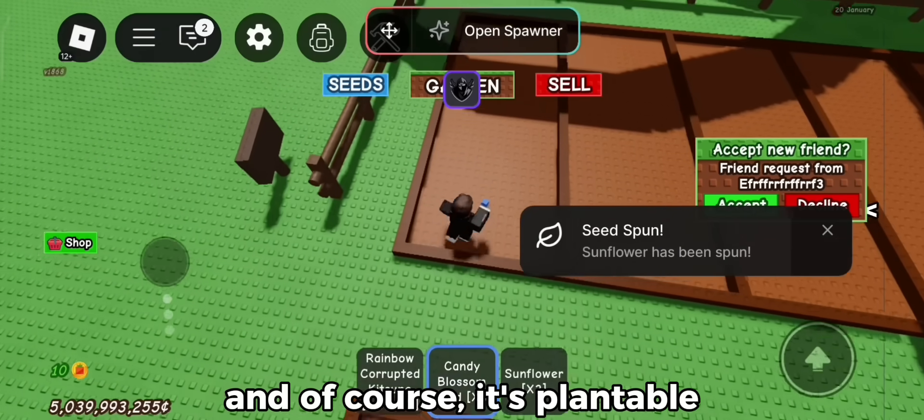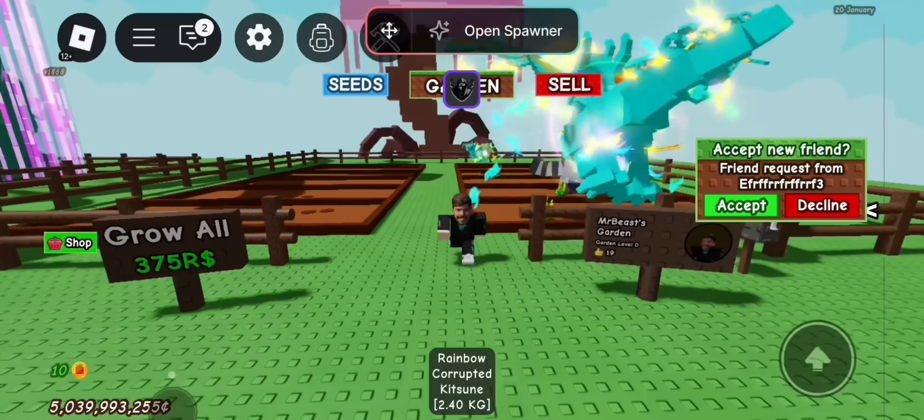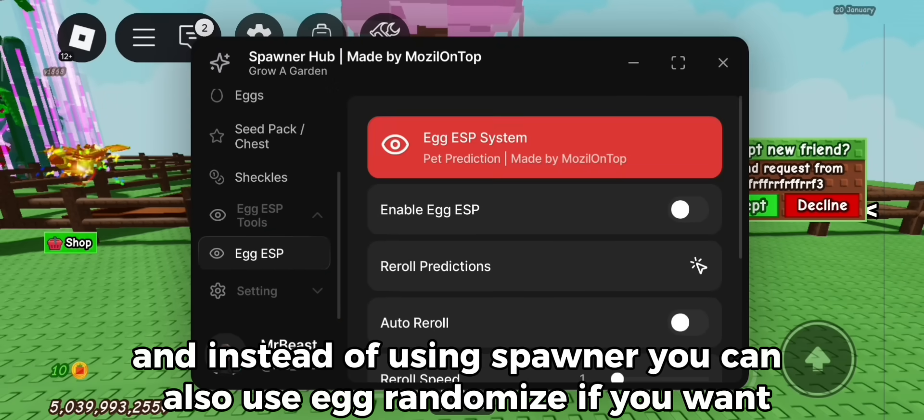And of course, it's plantable. And instead of using the spawner, you can also use egg randomize if you want.